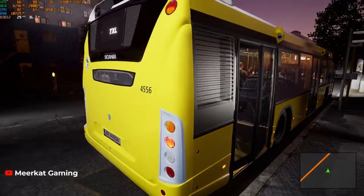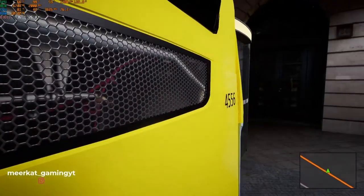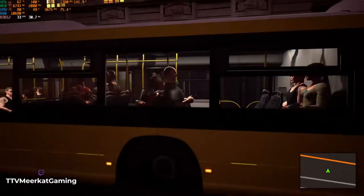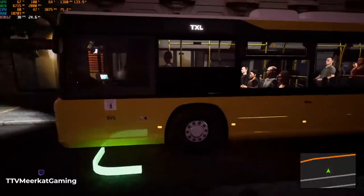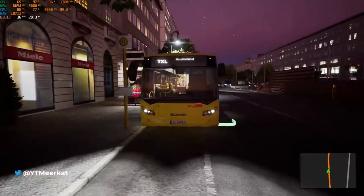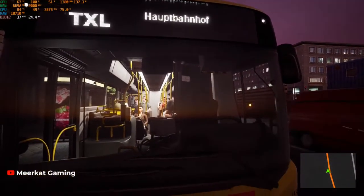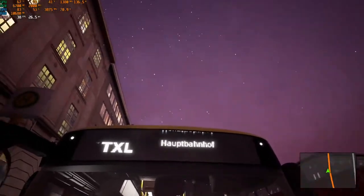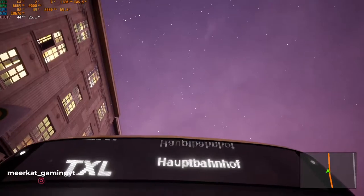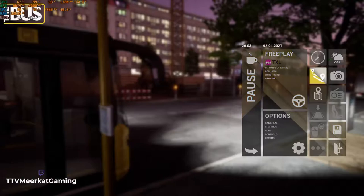The buses look really nice - they've got a good amount of detail. The lighting looks really good. I'm in free roam, but there's screen space reflection as well. If something goes off my screen - yeah, it's screen space reflection. There's screen space reflection, and honestly if it rains it's really nice.